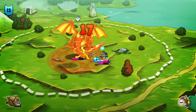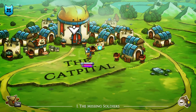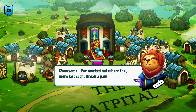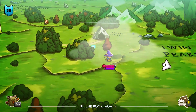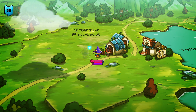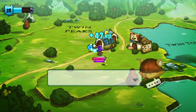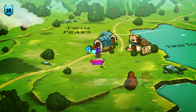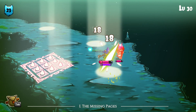Combat is laid out simply — enemies have an area indicator showing where their attack will land, and you just need to avoid being in that damage zone. The frost spell was really handy for me because it slowed down enemy attack animations, letting me wail on them before they could retaliate. As you acquire gold you can visit mage towers to purchase or upgrade spells. Gear works similarly — finding a duplicate item upgrades your existing version rather than giving you a second copy, which is a fun system.